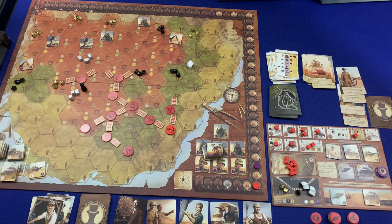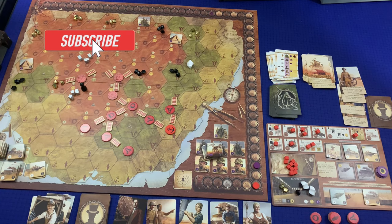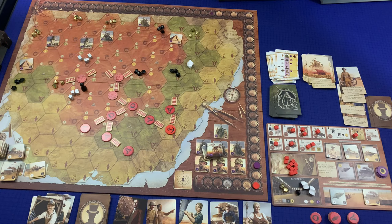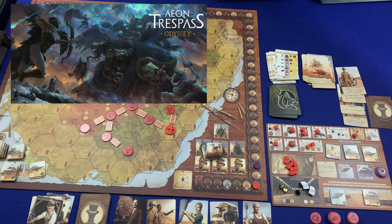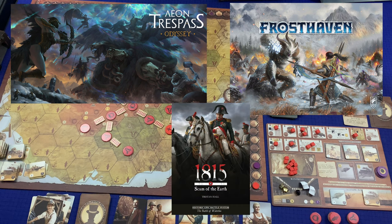There's also an alternate map on the other side of the board — this is Eastern Australia, the other side is Western Australia. Curious to see how that changes things. Thanks for watching! I'll be doing a full instructional video for Australia, completely scripted, filming in the next one to two weeks. Also coming up: Aeon Trespass Odyssey part two, Frosthaven how-to-play part two, and 1815 Scum of the Earth. Until next time — if you're bored online, bored offline!